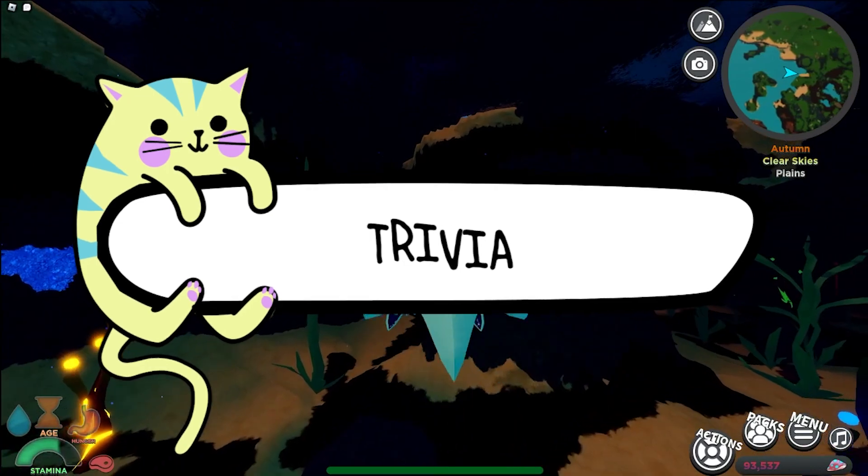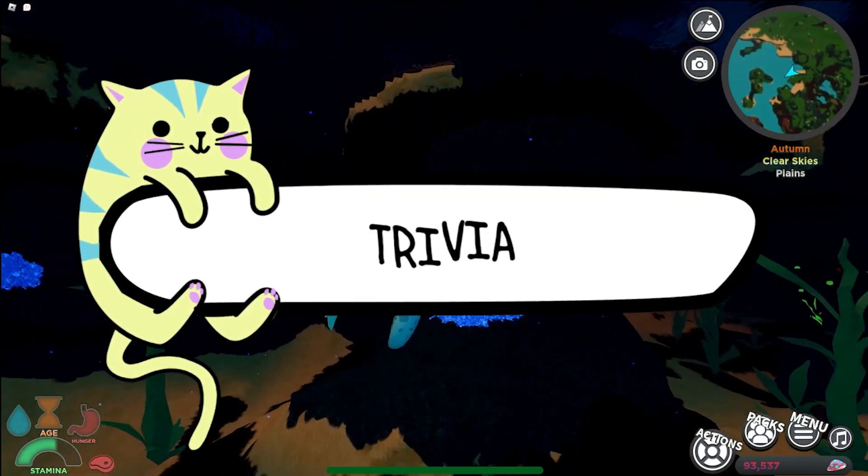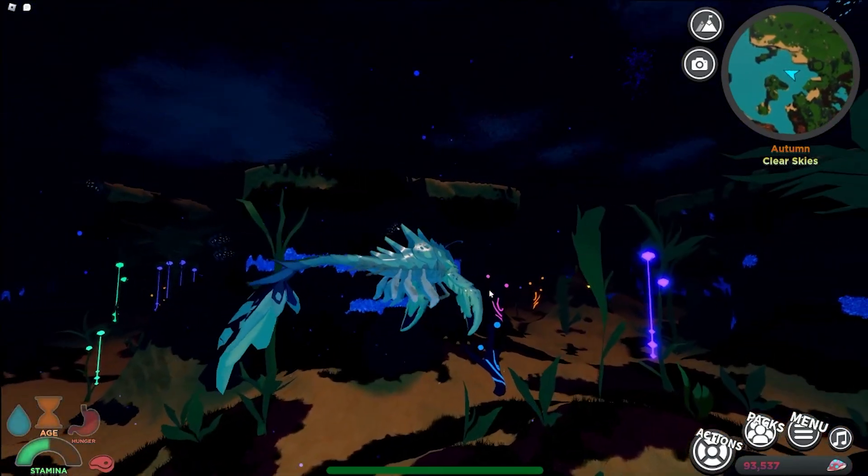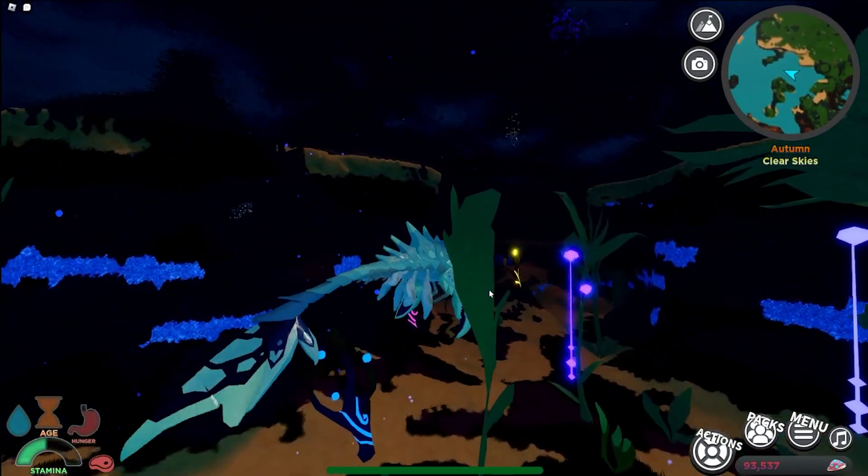A little trivia: the concept was by Undiri, the animations were by Nimwit, and Arachiu is the fourth creature inspired by crustaceans.